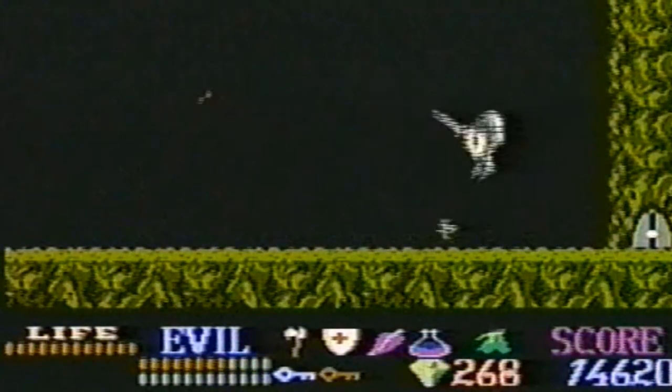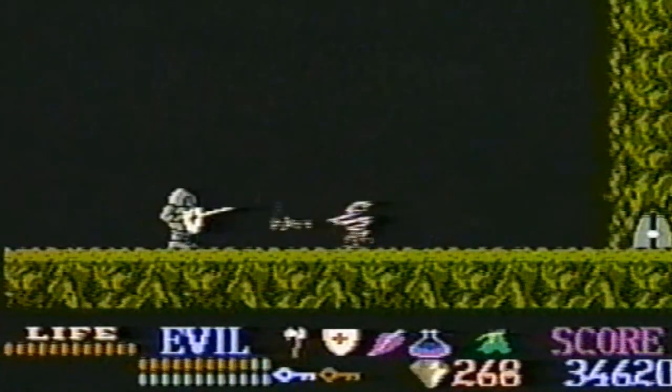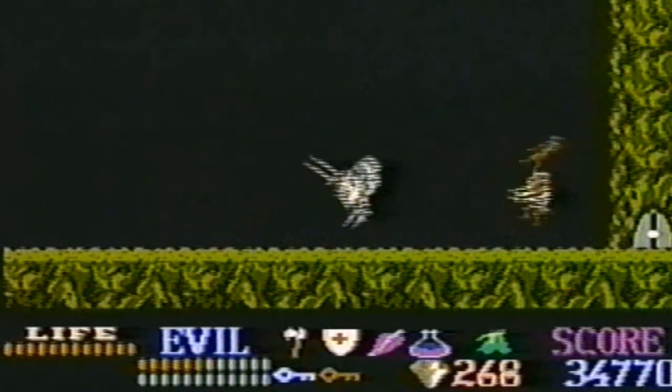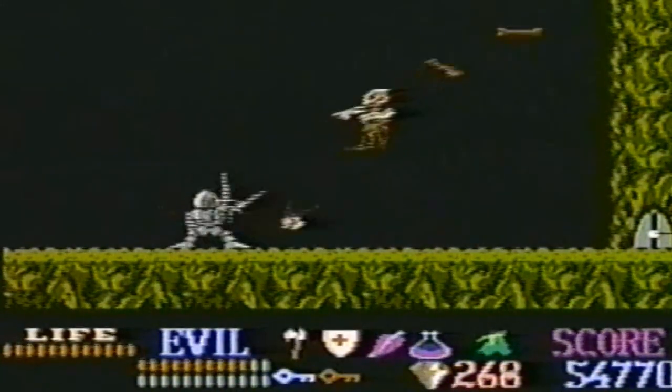To beat the little guy, jump over him, hit him, then jump over him again. Levitate to pick up all your points. Finally, get the other red key. Scrap around until you have enough gems.